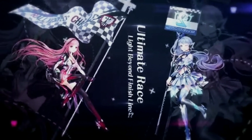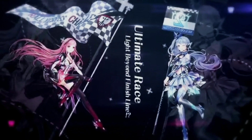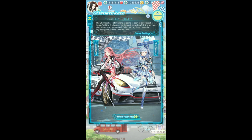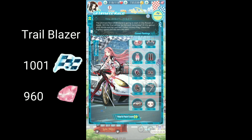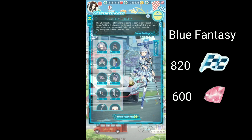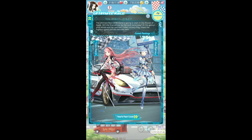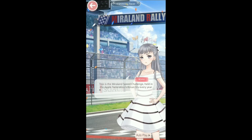Hey guys, it's Sophie and this is the ultimate race event. I'm gonna show you guys what I use to pass the events. First, going into the event tab, we have the Trailblazer which costs 1001 flags and 960 diamonds, and then we also have the Blue Fantasy which is 820 flags and 600 diamonds.